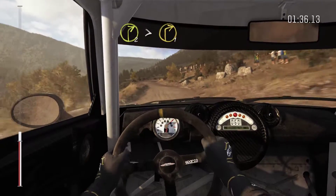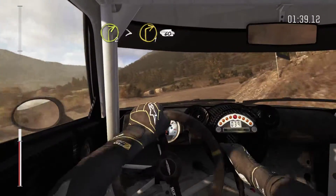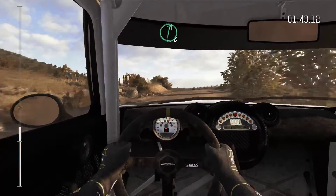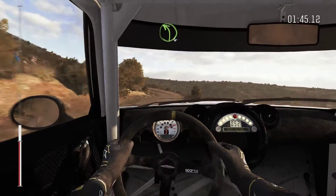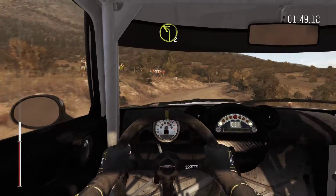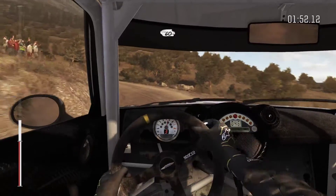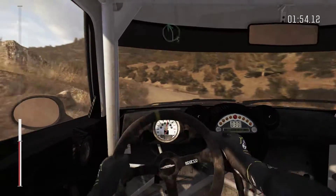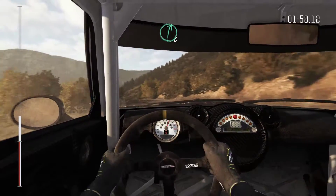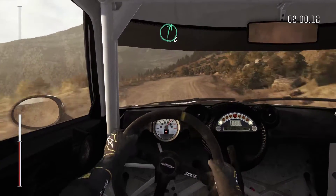This setting we're running on is a clear day in the evening time. One thing about this, especially over Dirt 3 — in Dirt 3 you could actually manually set the time of day and weather conditions. Unfortunately in this one, you can hit the X button to randomize it and it will cycle through all the different things, but you can't set it manually. That's something I might perhaps put in the comments to suggest they add.